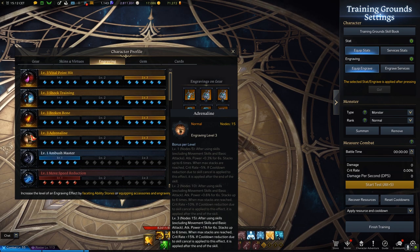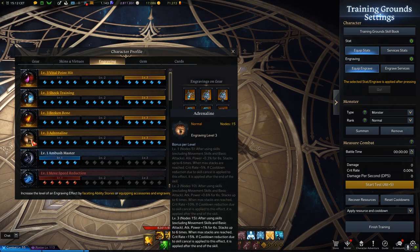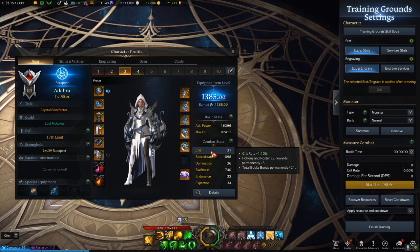If I had more crit, then Grudge would be better, but if you can keep it up and you have no innate crit trait, then this is the best. The only source of crit I have is the innate 1% from the stats.